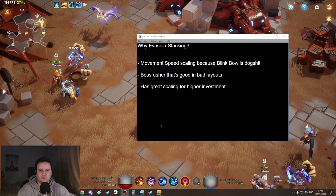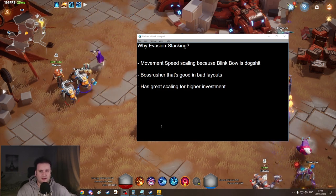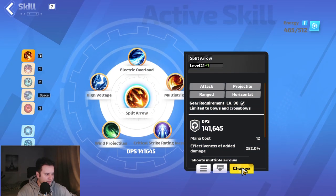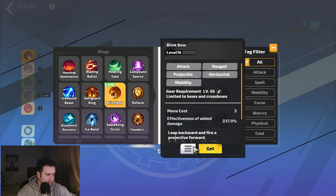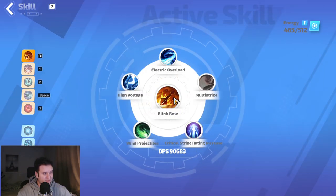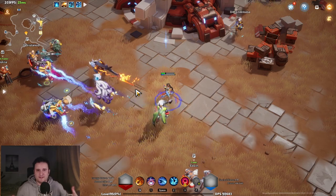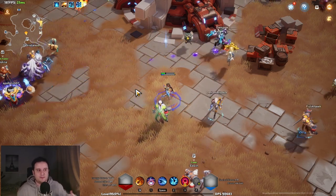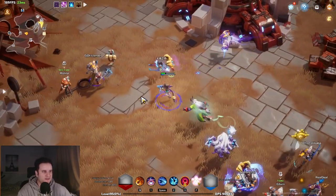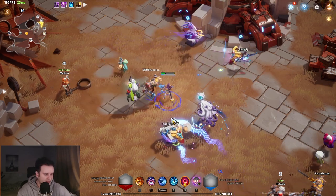That is because of the Skin of Despair body armor — a unique body armor that gives you a ton of movement speed the more evasion you have. We get roundabout 300% movement speed from it, and in total that results in what you see on screen. This synergizes extremely well with Erika because Erika gives you increased damage per movement speed you have, and also a huge damage multiplier from a certain hero trait.